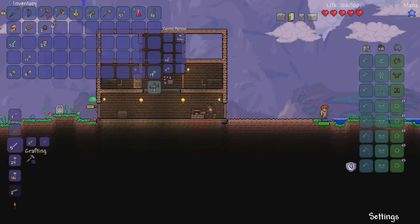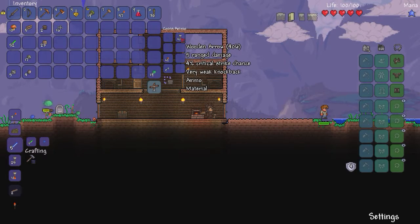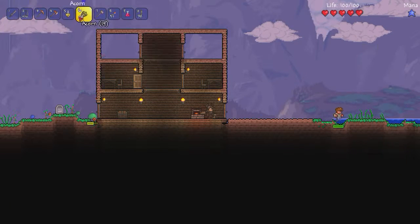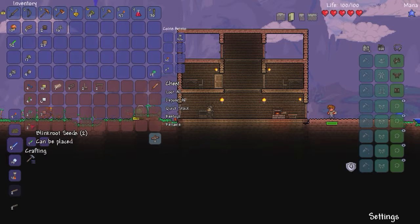Got some shurikens. Also made myself a bow — I think I made the bow last episode. Made myself some arrows, a hundred of them. And I have a spelunker potion from somewhere, so that might come in handy. And I opened the herb bag — got water leaf, moon glow, water leaf, and blink root seeds.